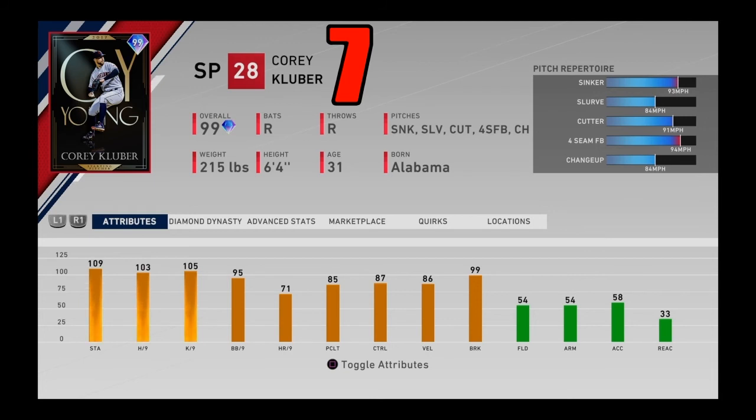Coming in at number 7, another OG card — 99 overall Corey Kluber Cy Young from the XP reward path level 75. Everyone in this game knows about Corey Kluber. Great hits and K/9. The stats honestly are still spectacular at this point. Pretty good stamina, pretty good hits and K/9, break is really good, control is great, but home runs per nine aren't good. Still, this card was just effective — there's no denying how good Corey Kluber was on the mound. Sinker, slurve, cutter, four-seamer, and changeup. He played above his stats. Even five months into the game facing him for the 30th time, he was still hard to hit. One of the best starting pitchers in the entire game coming in at number 7.